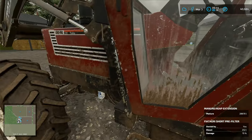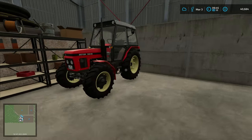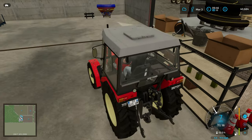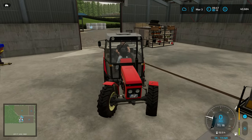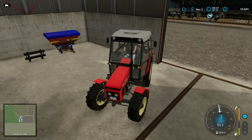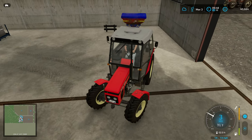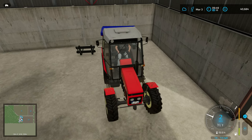Because we've spent a lot of time in the Fendt, we're going to jump in the Zetor to do our solid fertilizer spreading. This is a big fertilizer spreader on the back of this little tractor — I just wanted to drive it because it's really been sat ignored in the shed for quite a long time, so it would be nice to break it out.